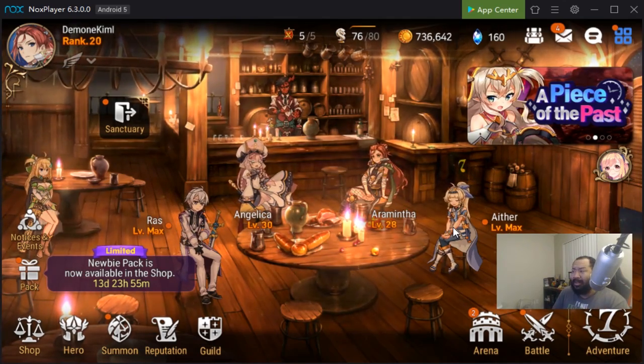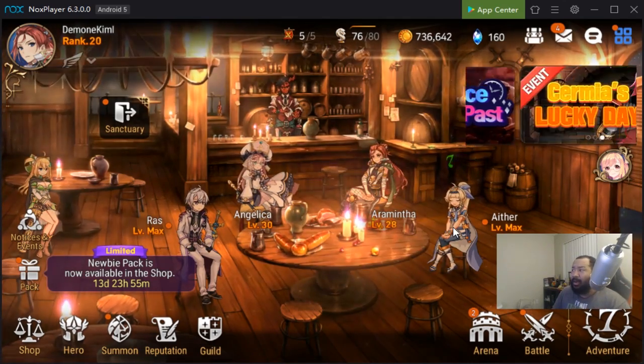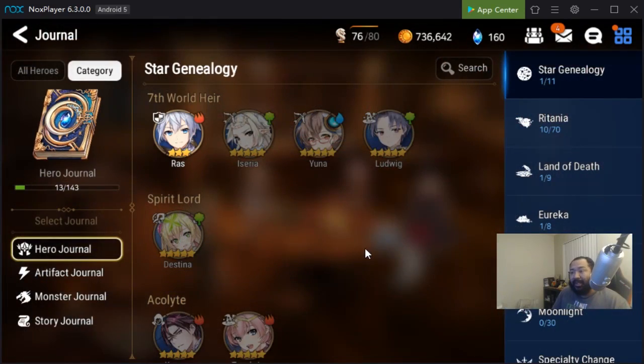Team selection in the beginning is one of the most important aspects of early player progression, period. This can literally change the amount of time it takes to get stuff done by weeks or months depending on how scattered you get. For me, trying to build every hero and spread my Molagora all over the place really slowed my progression down significantly.